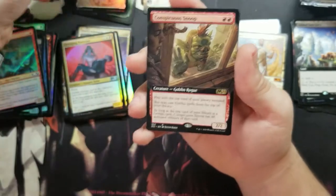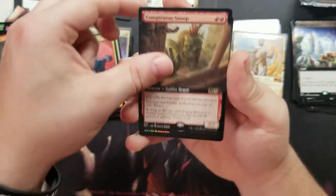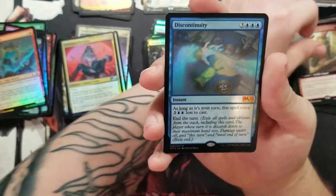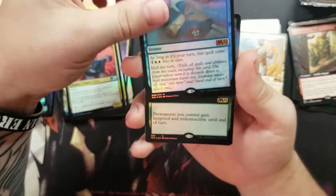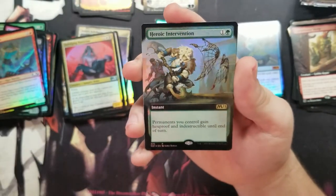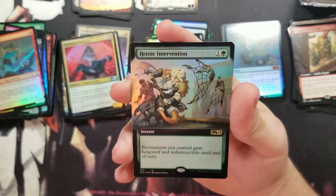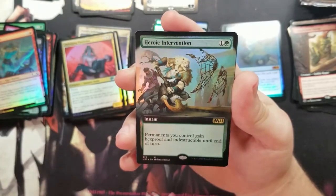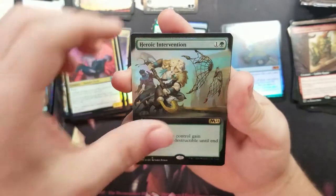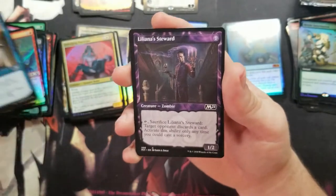Got a Conspicuous Snoop — that'll eventually go in a goblin deck. Another Discontinuity. Oh nice — a full art Heroic Intervention! That card goes up to twenty dollars and it's just so good — giving everything you control hexproof and indestructible. Really solid card.